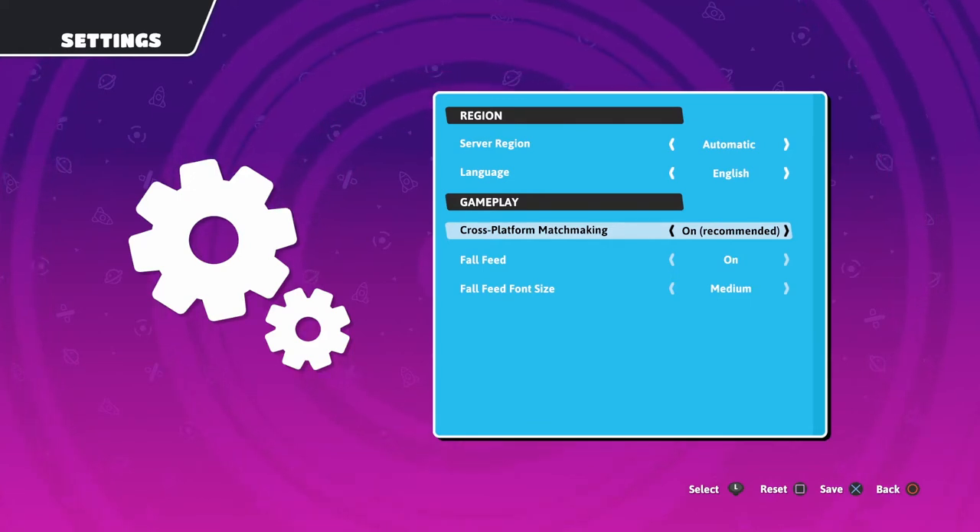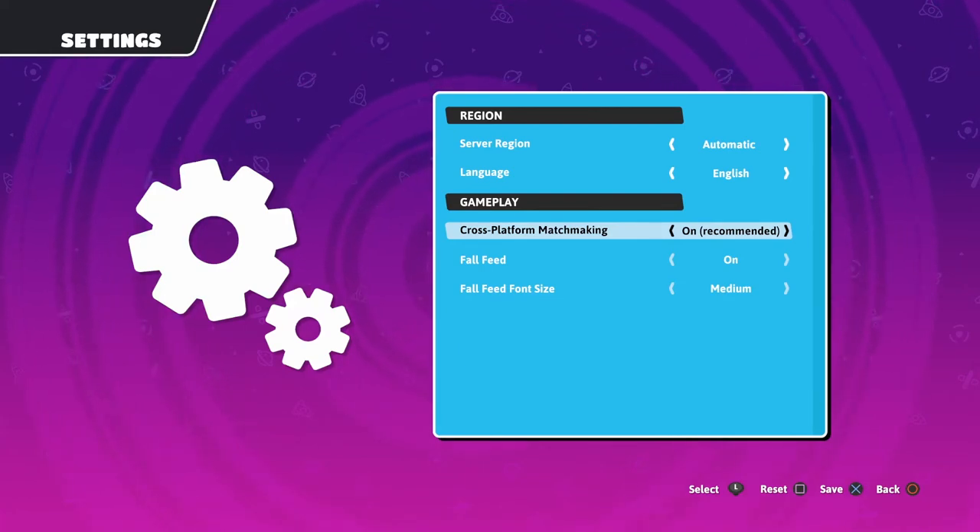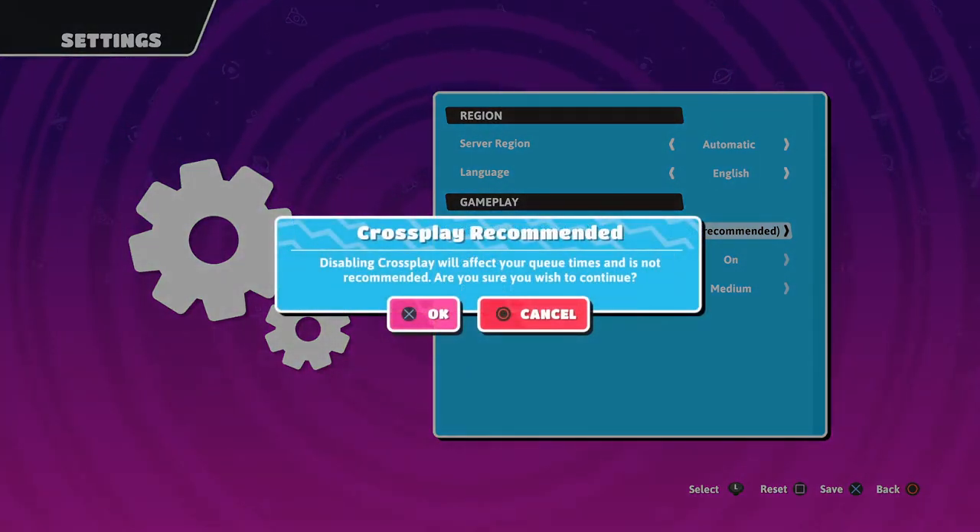Keeping cross-platform matchmaking on means you can play with your friends on multiple platforms — for example, if you're on PS4 and your friend has Fall Guys on PC, you guys could play together. To turn it off, press left on the analog stick or D-pad. It will say 'cross play recommended — disabling cross play will affect your queue times and is not recommended. Are you sure you wish to continue?'